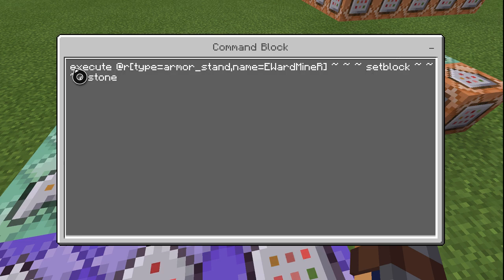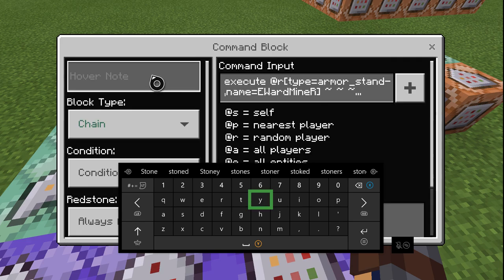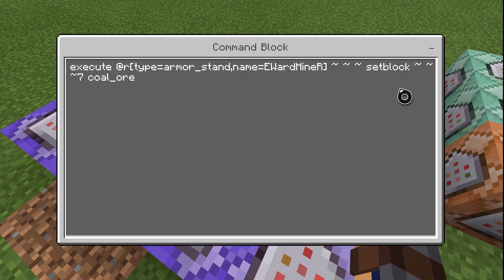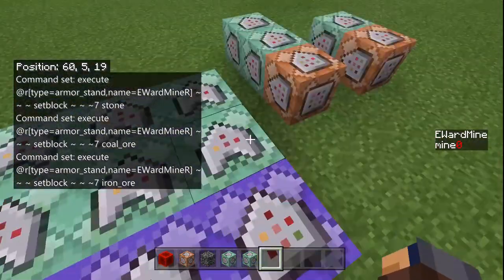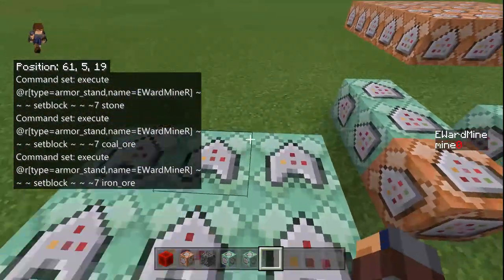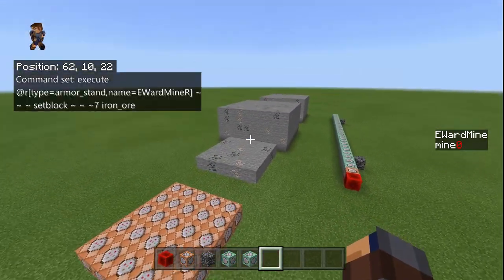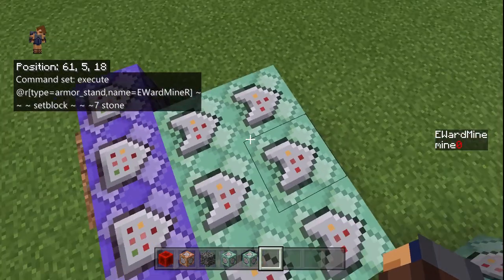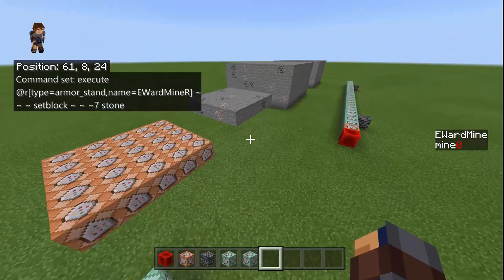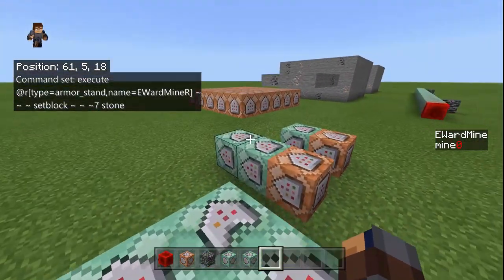You basically do all the numbers. The only thing you want to change per block type is this — you can change it to stone, in this one it's coal, and in this one it's iron. The percentages are dealt back here. What I always do to balance it out is put an extra layer of stone, so you can't get constant coal or constant iron. It just balances it out more.